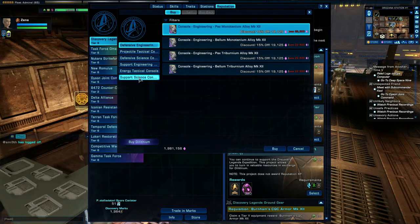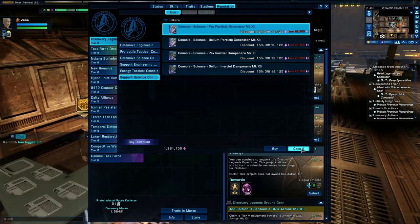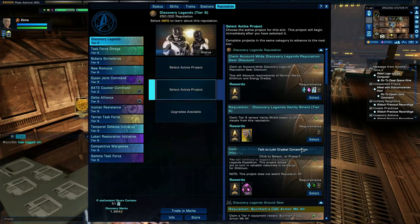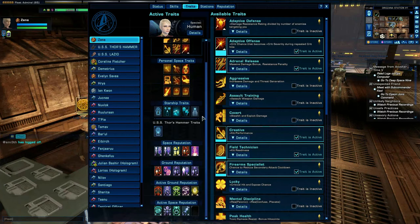Some are very nice items. I'm not sure, but you might not be able to get them on the exchange or the Zen store — I think it's only within the reputation because they are bound on pickup, which means they will be bound to your character as soon as you pick them up. Now let's look at traits — they appear in this section here. The reputation traits cover space, ground active, and active space, all within the reputation system.